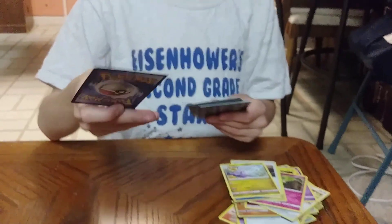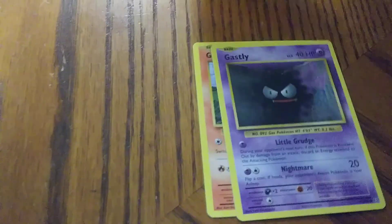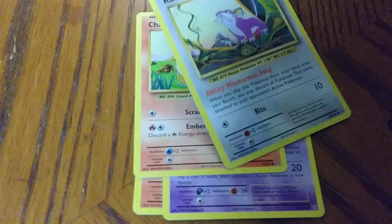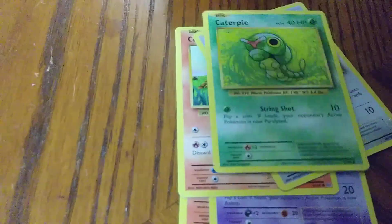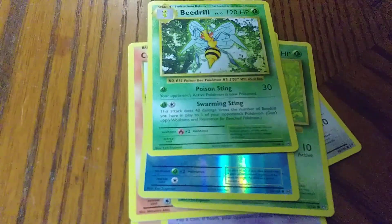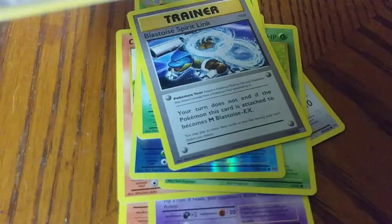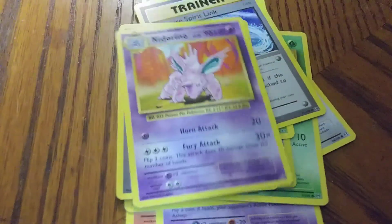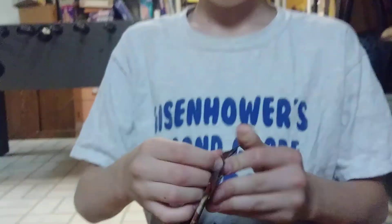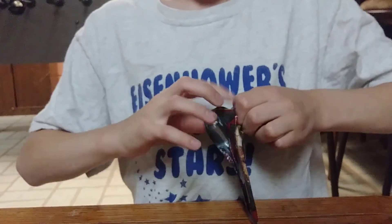We have a whole bunch of old Pokémon cards: Growlithe, Gastly, Charmander, Rattata, Caterpie, Poliwag, Electrode, a Blastoise Spirit Link with Mega Blastoise on it, a trainer card, and a Nidorino. All right, we have another Pokémon card pack — we have like a lot more to go.